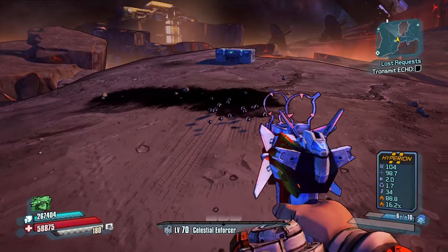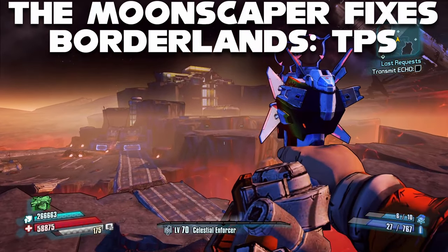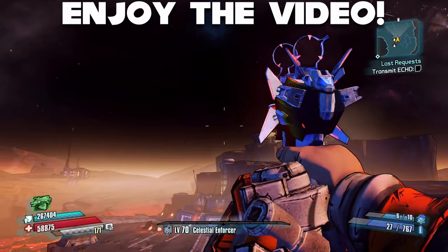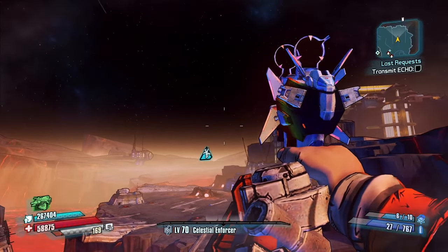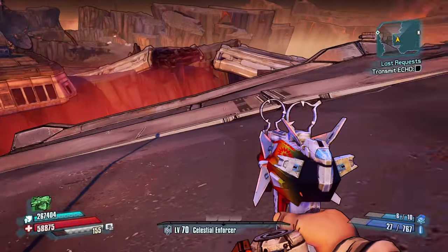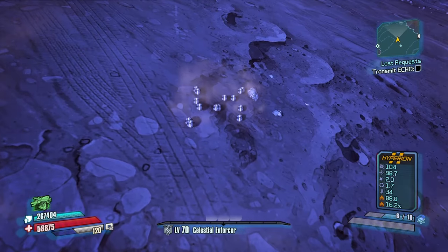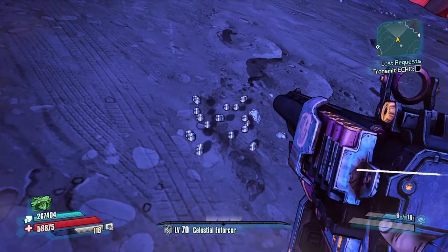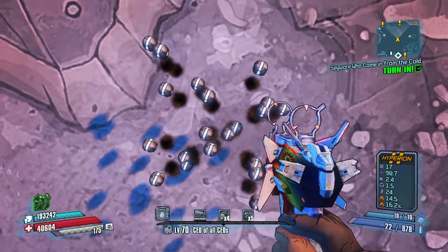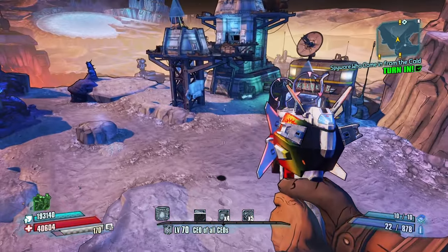So without further ado, this is the Moonscaper. I said movement tool, because as fun as it is to make enemies go flying, it's much more fun to do it to yourself. When you shoot the Moonscaper's pellets at a flat or sloped surface, you'll see that the pellets will rise from the ground. When they rise, they will deal their knockback, even to you, meaning that if you move at the right time when they explode, you will be sent flying from the knockback.